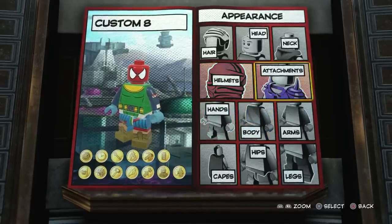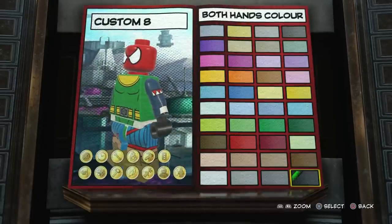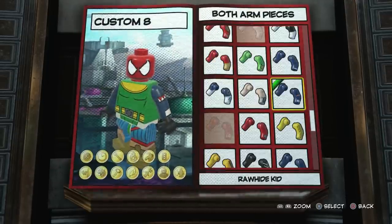Next up, we don't need a helmet, attachments, neck, or hair — don't need anything like that. We'll go with the hands. The hands are going to be black, just like that. The arms — I would say just make them red.